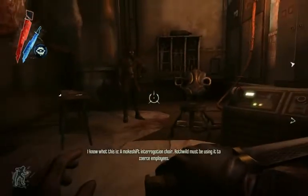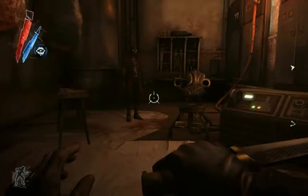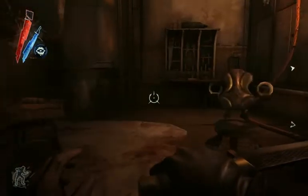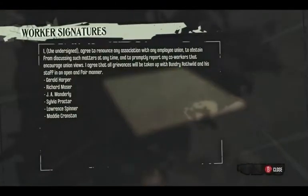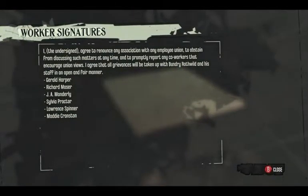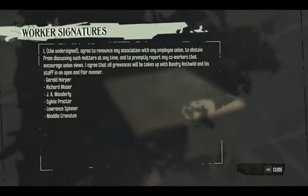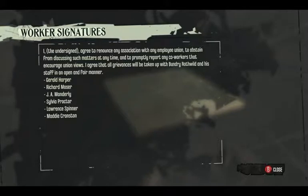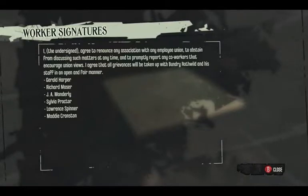I know what this is. A makeshift interrogation chair. Rothwild must be using it to coerce employees. Okay, that startled the Jesus out of me. The undersigned agree to renounce — sorry about that. All those impressions of Sokolov are doing bad things to my throat. Ah, that's better.